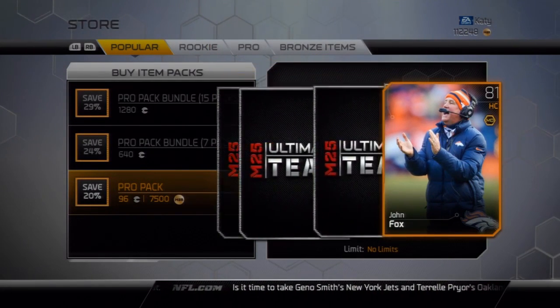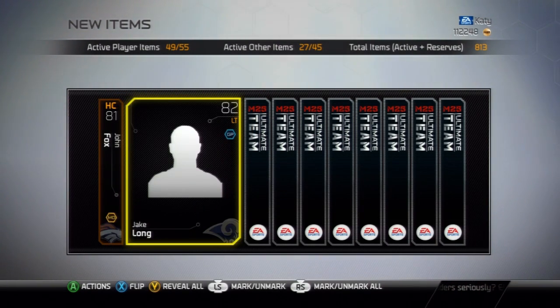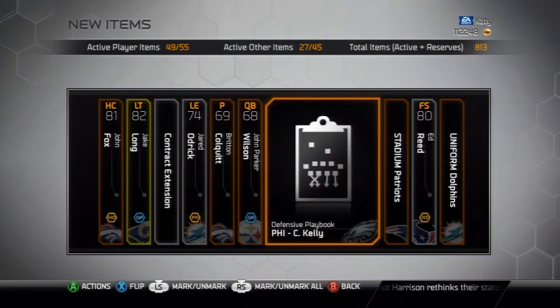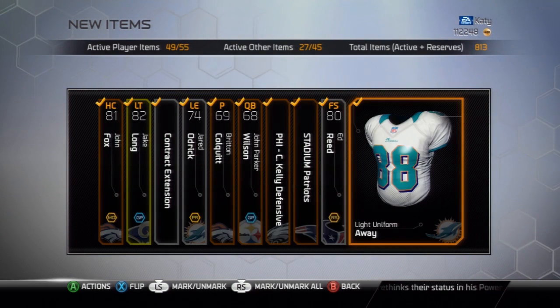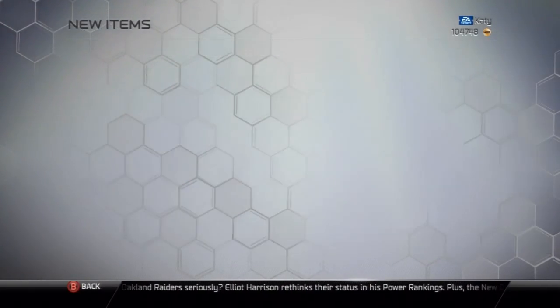John Fox — we'll go one by one again. Jake Long. That sort of ruins the pack when you get your gold card right at the beginning. But we'll check out that Vernon Davis really quickly and see what he's going for.